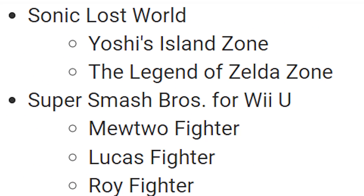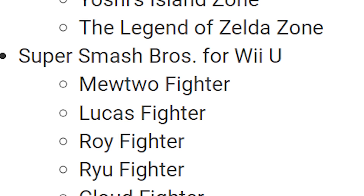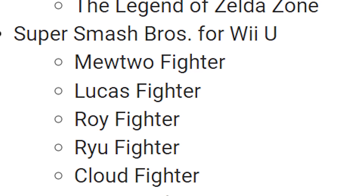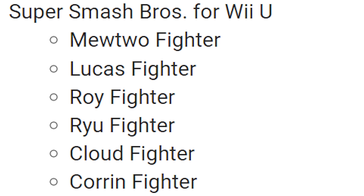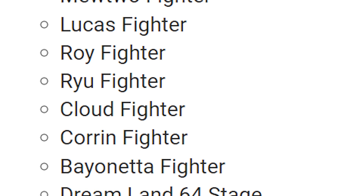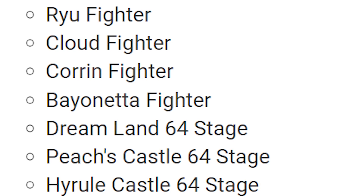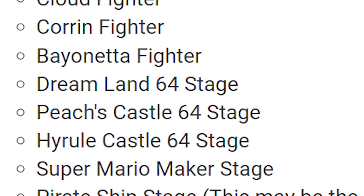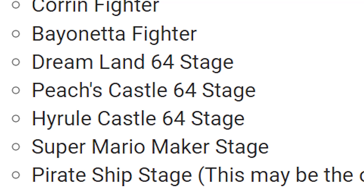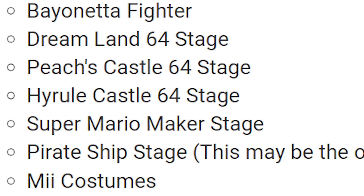Then we have Super Smash Bros. for Wii U — probably the most important game with DLC on the Wii U. Although Smash Ultimate definitely replaces it to an extent, it doesn't completely replace it. There's still a reason to play Smash Wii U. The DLC ran about $4 to $7 per character: Mewtwo, Lucas, Roy, Ryu, Cloud, Corrin, and Bayonetta. There were also a bunch of stages like Dreamland 64, Peach's Castle 64, Hyrule Castle 64, the Mario Maker stage, and the Pirate Ship stage at around $1 or $2 each. Most of this stuff is cross-buy between Wii U and 3DS, except for the Pirate Ship stage. And then a ton of Mii costumes as well.